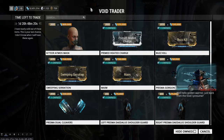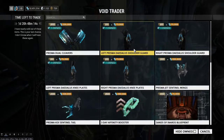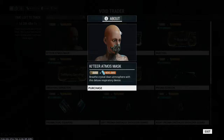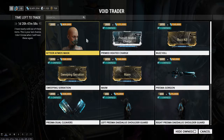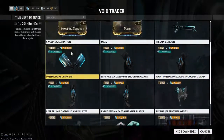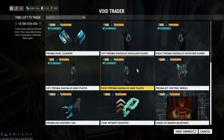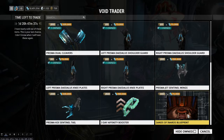So this week — oh, you gotta be kidding me. So nothing new for a person like me. There's a Ketir Atmos mask, prime heated charge slash mods this week which is pretty cool. Prisma Gorgon, Prisma dual cleavers, the Daedalus Arms pack, Prisma jet sentinel wings, Koi sentinel tail, an affinity booster, and the Sands of Inaros blueprint.